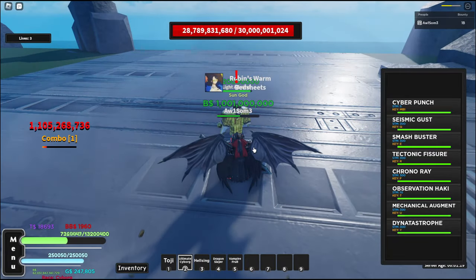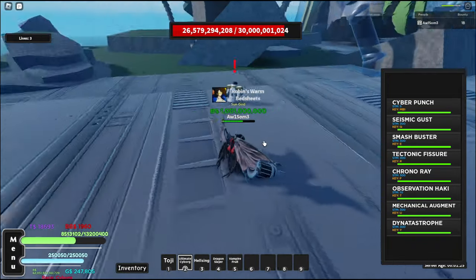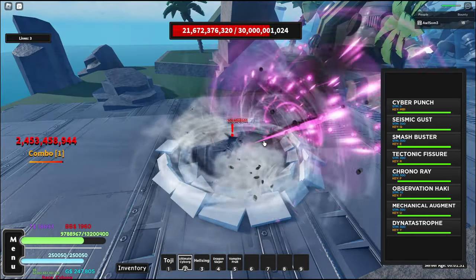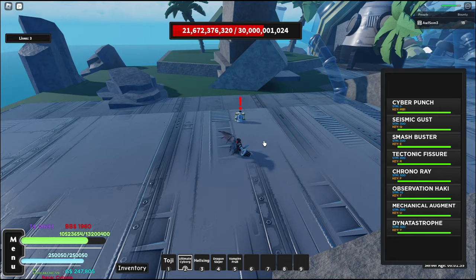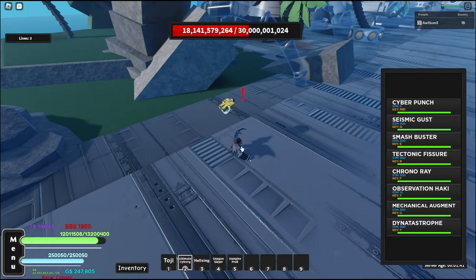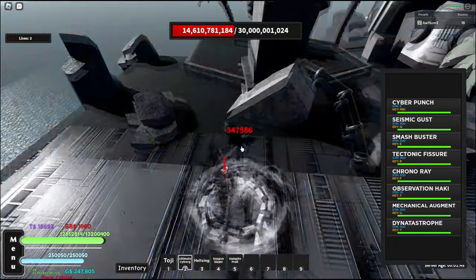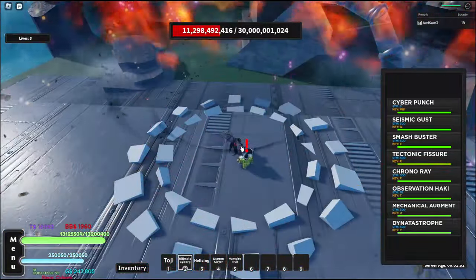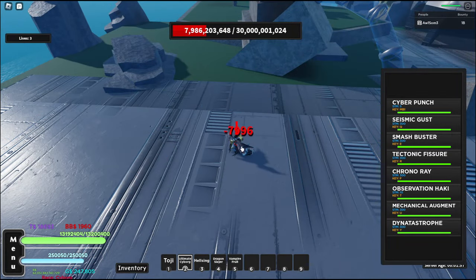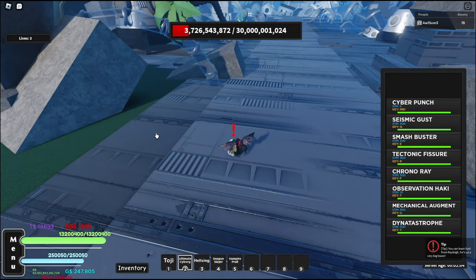Cyber Punch: 1 billion 105 million damage. Seismic Gust: 2 billion 453 million damage. Smash Buster: 3 billion 530 million damage. Tectonic Fissure: 3 billion 312 million damage. Chrono Ray: 4 billion 259 million damage.